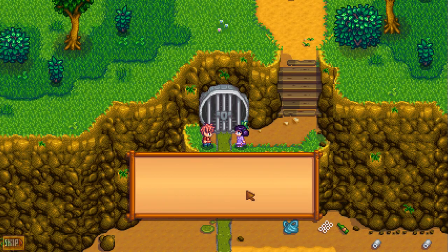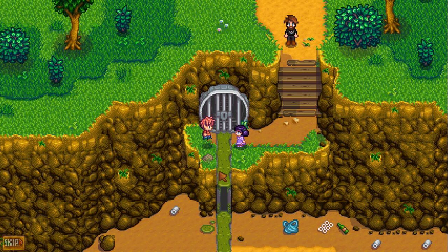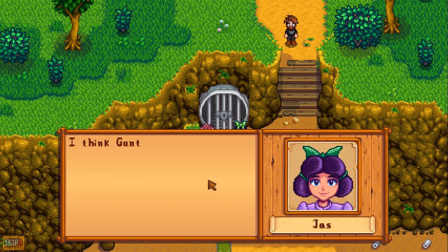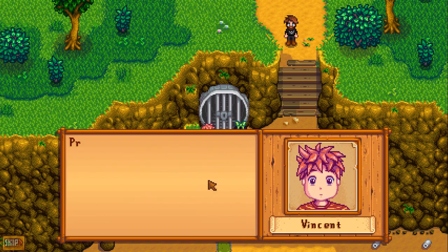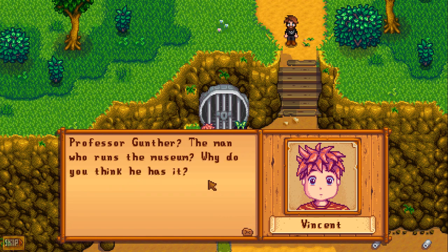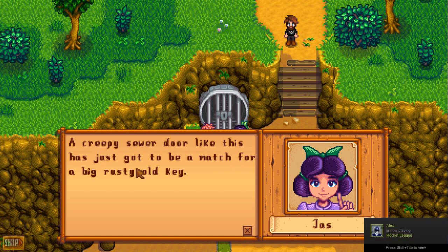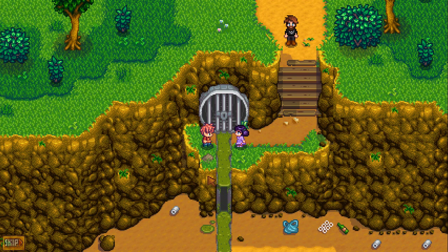Time for a cool cutscene. Vincent and Jazz are at the sewer door - it smells and it's locked. Jazz figures that Gunther has the key: "I saw a big rusty key fall out of his pocket one time. A creepy sewer door like this has just got to be the match for a big rusty old key." Good thinking there, Jazz.